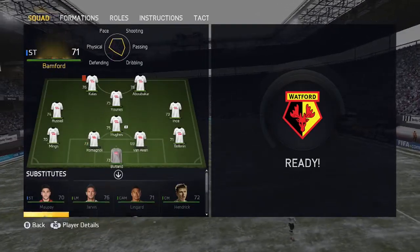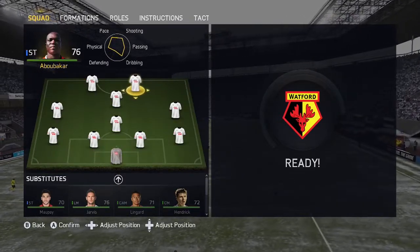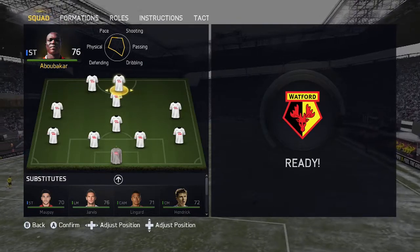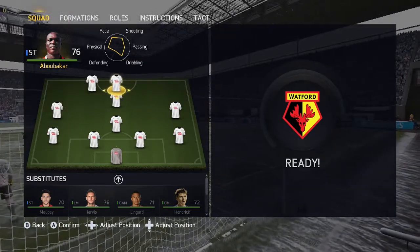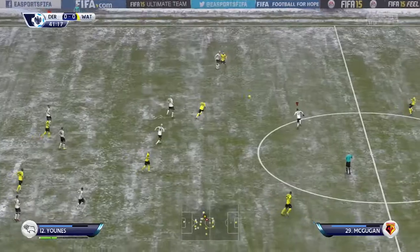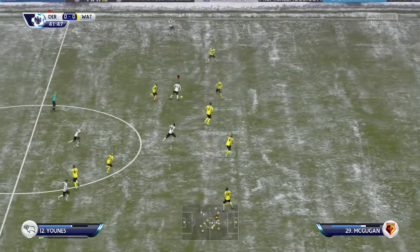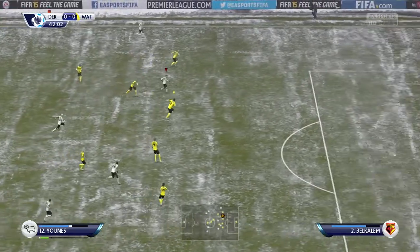We put Abubakar up front and Van Aken in at centre back. It's nice to know we have the backup: if a player gets injured or we get a red card, we can bring in a quality player to fill that spot. With Abubakar at striker and Yunus just behind, it's basically a 4-3-1-1 formation.